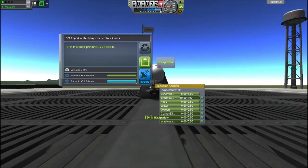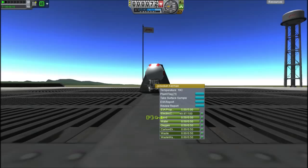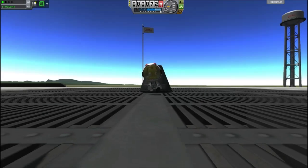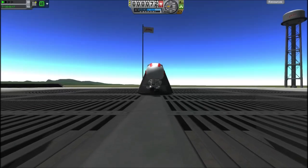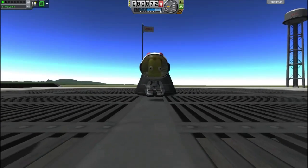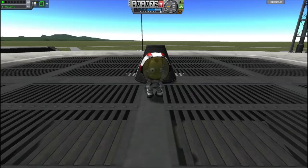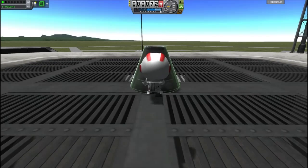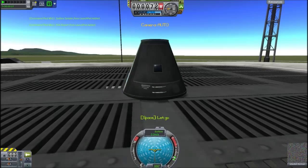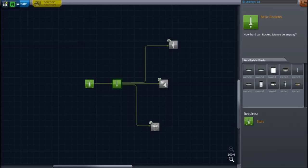I'm going to grab an EVA report and a crew report, and then I'm going to fall over and screw everything up. Put that back in the pod — because I can't take two EVA reports at one time, but I can store them in little bits of paper inside the pod. I'll grab an EVA report on the launchpad, not flying over it, and take a surface sample. That was 18.5 science, which is quite a lot, considering. So I'll take the hard choice of that one.